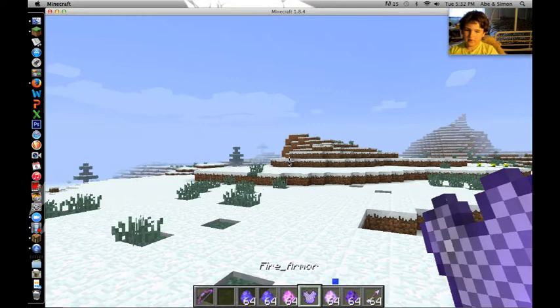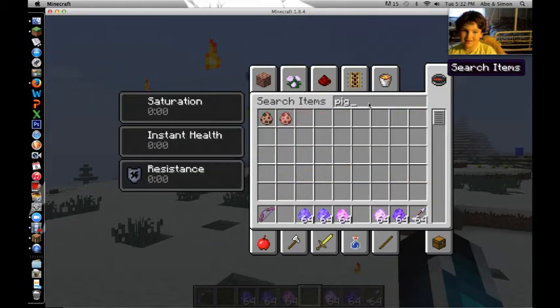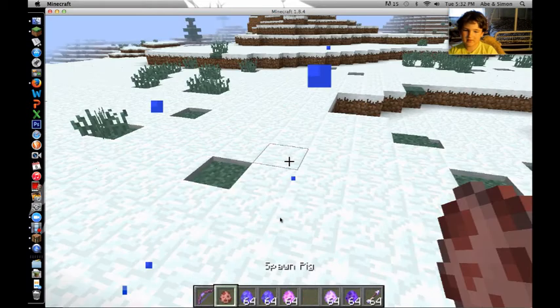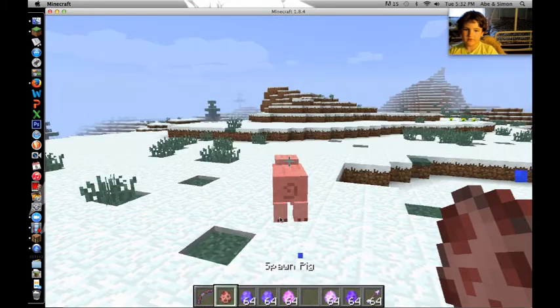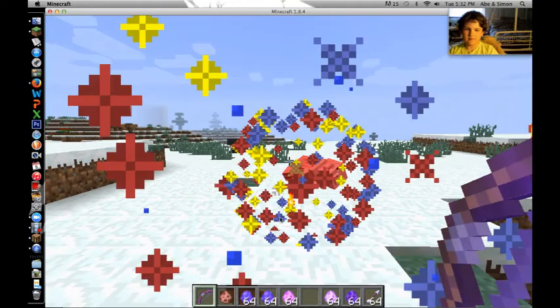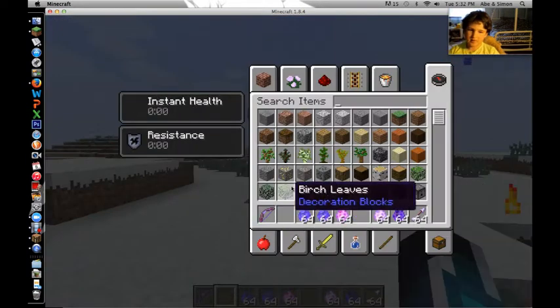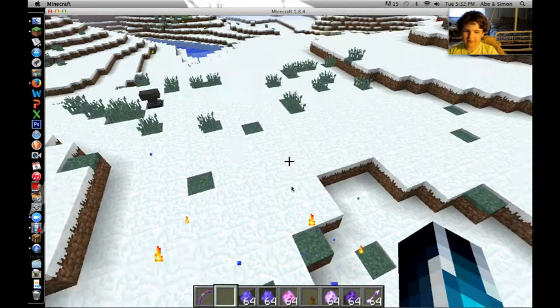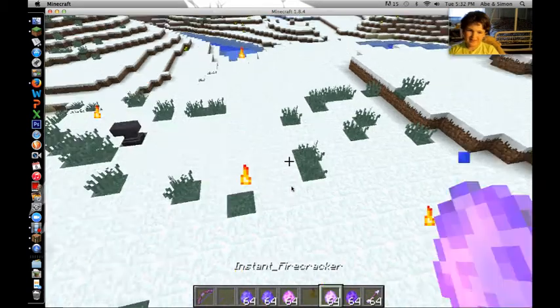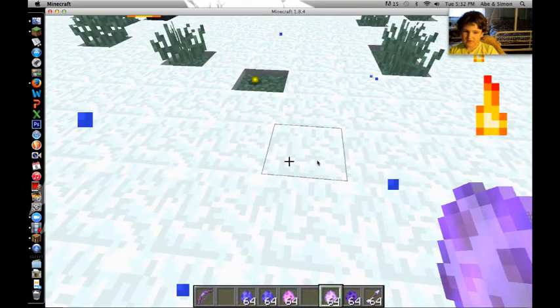Now we're on to the Fire Armor. Let me show you something. There's a pig right there I walk up to — nope, I guess it just works with players. So yeah, the Fire Armor — if a player ever walks up to you, he or she will die.